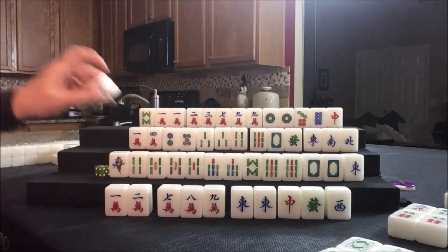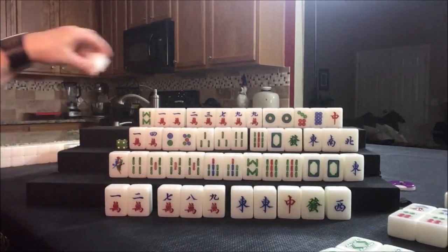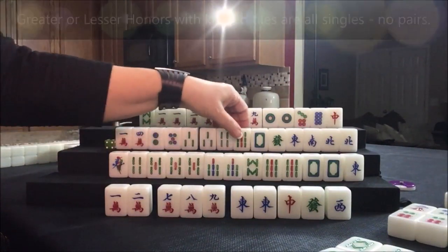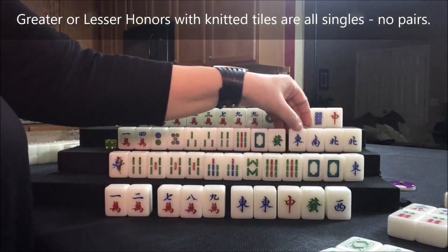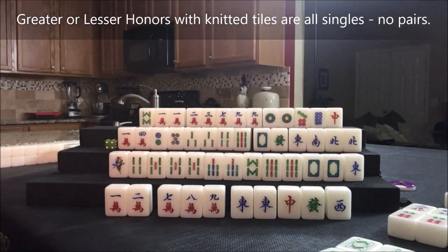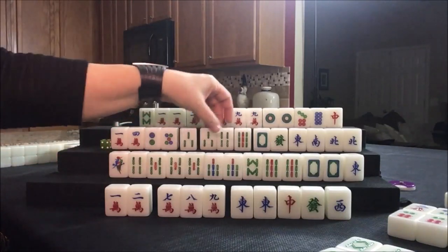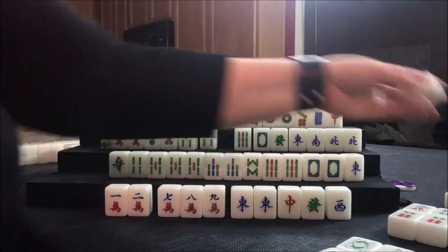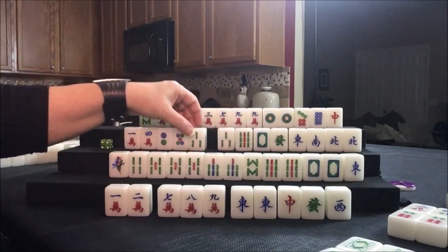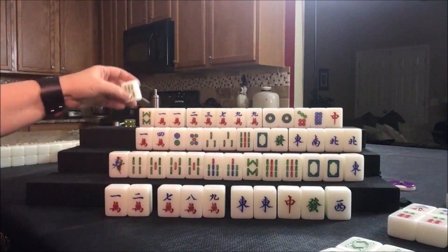Six crack — north. Now we do need a pair in here. I wonder if the pair can be a pair of the honors. One, four, seven; two, five, eight; three, six, nine. Let's discard the four bam and draw — six bam. Not helpful.